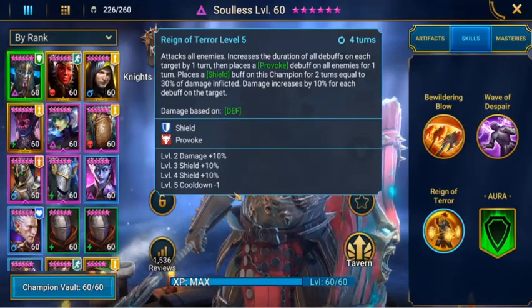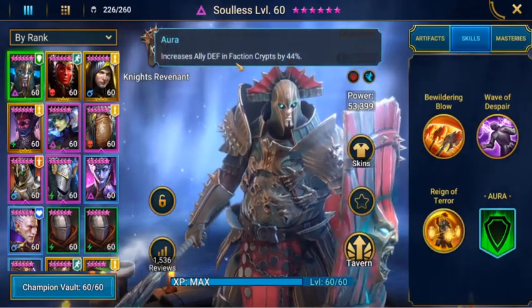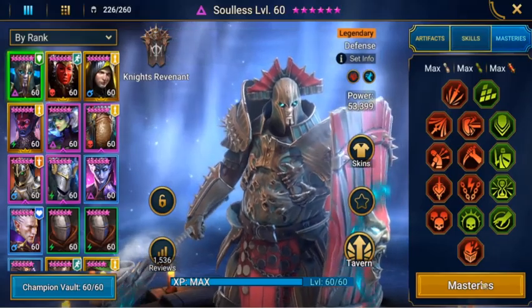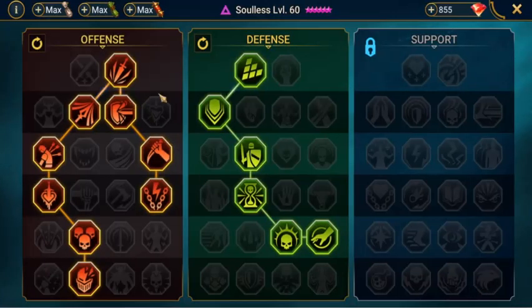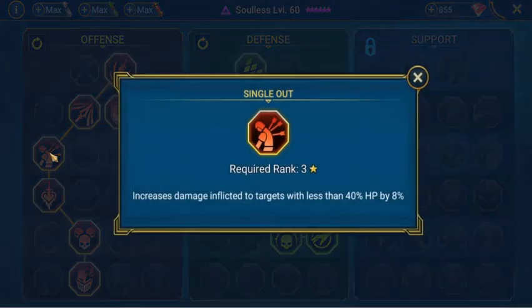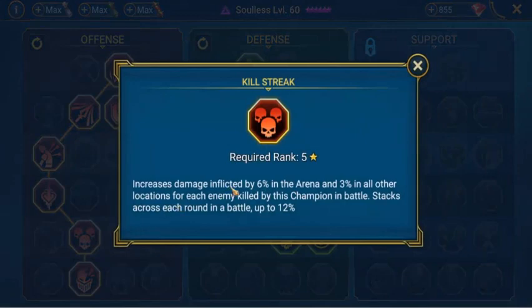With books that brings him back down to four turns, and he gets the additional shield and provoke. His Aurora skill increases ally defense in faction creeps by 44% — that's if you put him in the lead. For his masteries we're in offensive gear: crit rate, crit damage, increases damage inflicted to targets with less than 40% HP by 8%, increases damage inflicted by 6% when attacking targets with higher max HP, and increases damage inflicted by 6% in the arena and 3% in all other locations for each enemy killed, stacking up to 12%.